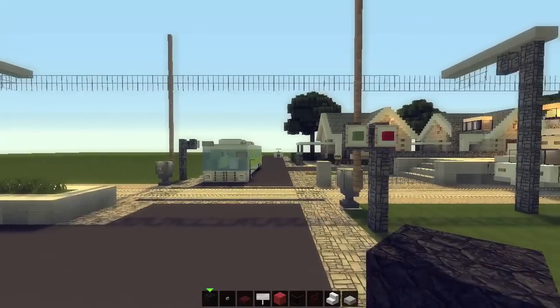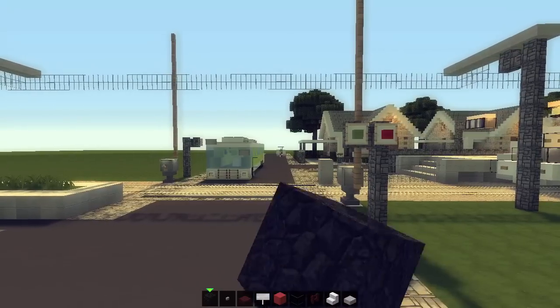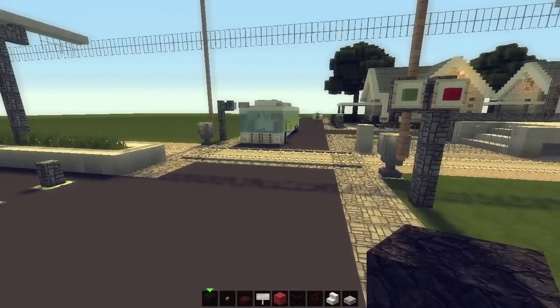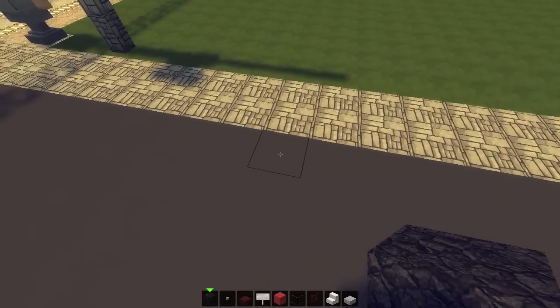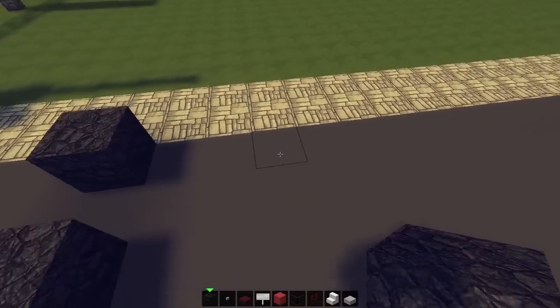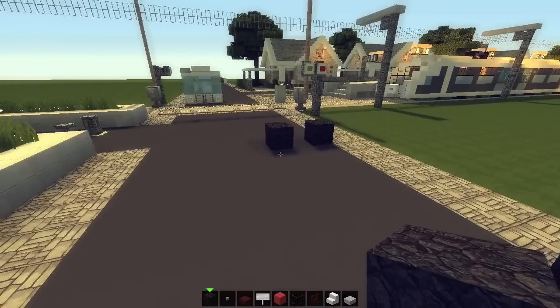So first wheel — the bus will be facing this way because it's a British bus. Bam and bam for the front wheels. Now jump away and count eight blocks, and on the eighth block place the rear wheels like that.